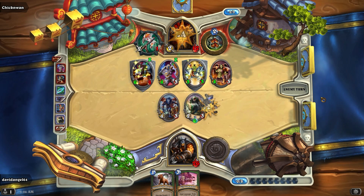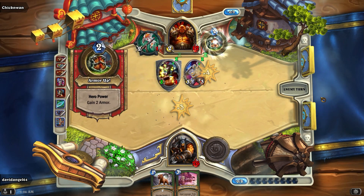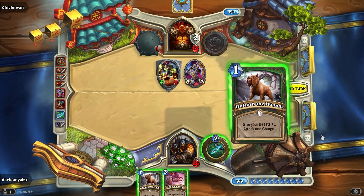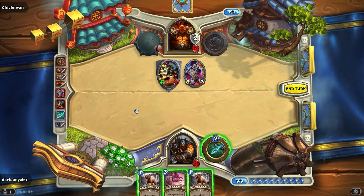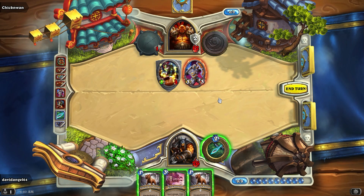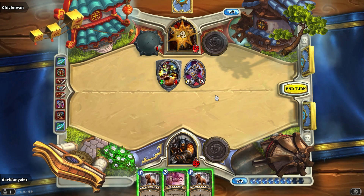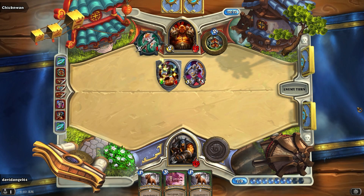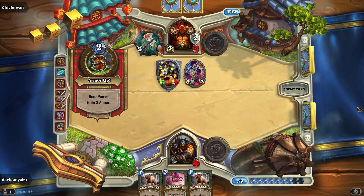It'll take 4 damage trading the Big Game Hunter. Sacrifice one of his taunt minions on the Cobra, and then trade there. I've only got two spells now, so I need a minion to come out here. Now I've got two Unleash the Hounds, which could be very deadly later on. But as is, he's got the advantage — he's got a lot of damage on board. I can kill command that and stem some of the damage.